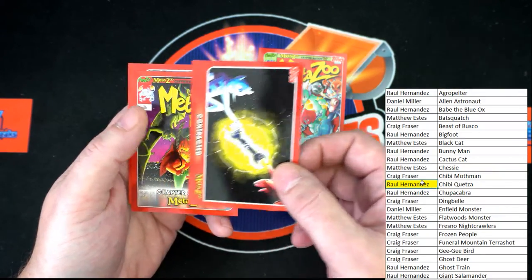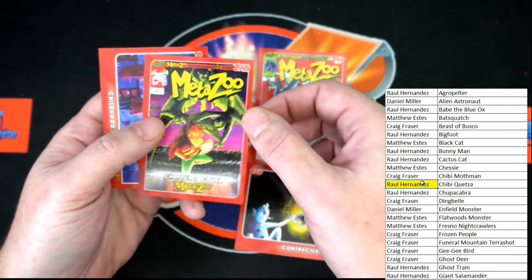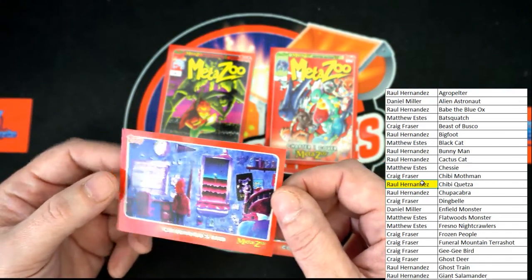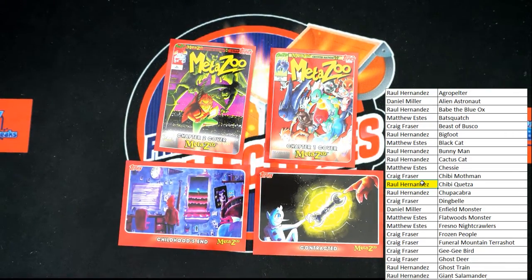Contact — looks like that's another one we've got to random off. It is a chapter two cover, so we've got three. And Childhood's End — so there are four cards that we definitely need to random off.